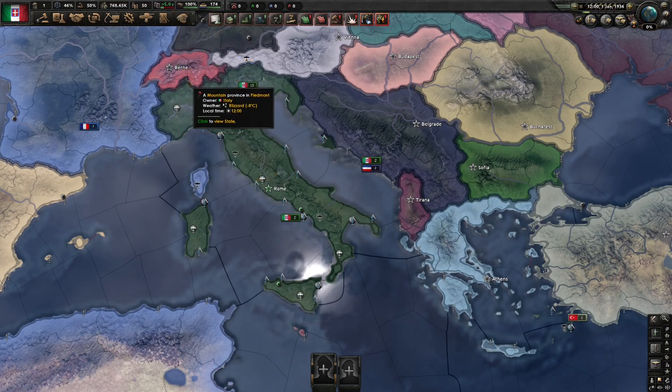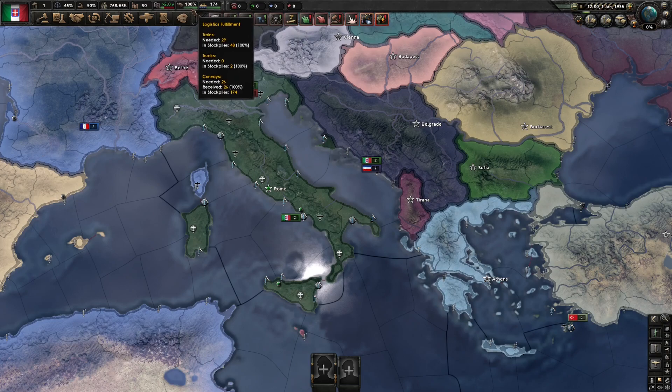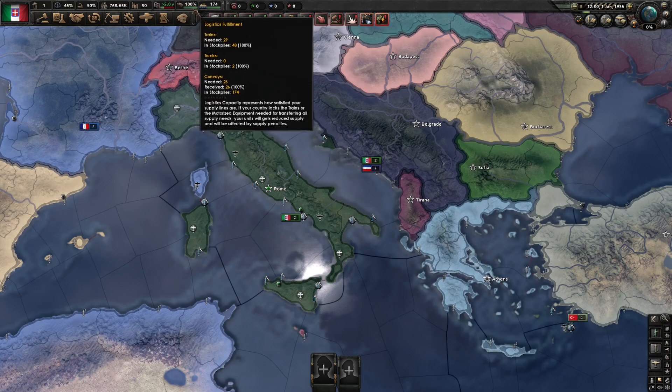Next to that is your logistics fulfillment bar, also called supply. 100% is good. If it's below that magic number, you can hover over this to see how you're failing to get supply to your troops. Usually if you put a couple of factories on trains and trucks at the start of the game, you should have plenty of supply without running into issues. Both your logistics and fuel storage are vital to keep an eye on when you're at war, as if you run out of either, your troops will suffer pretty significant penalties.